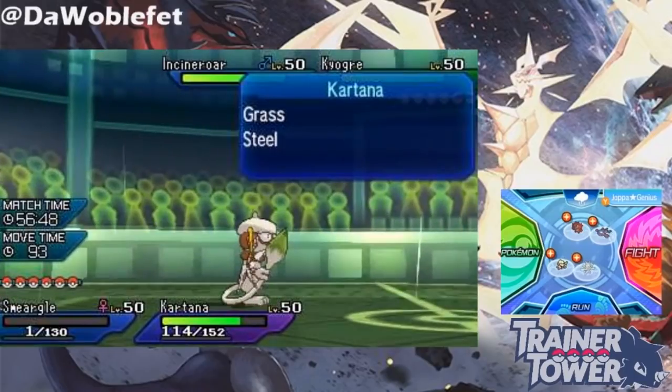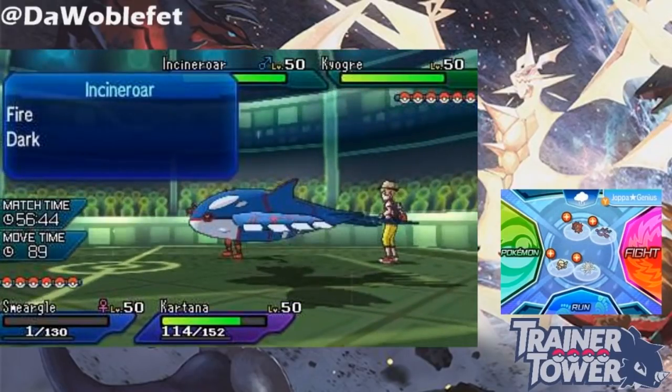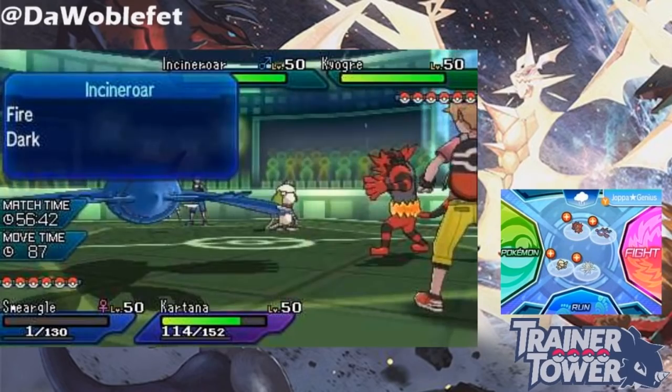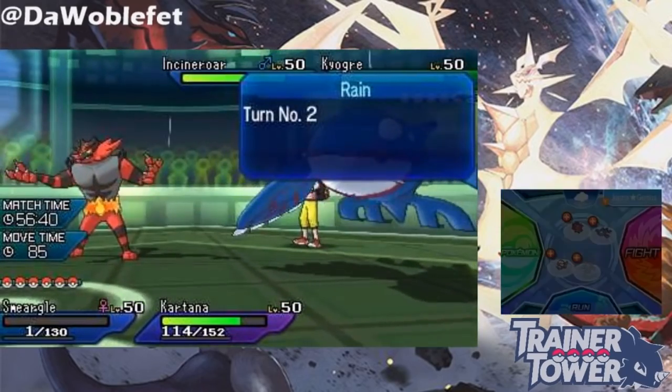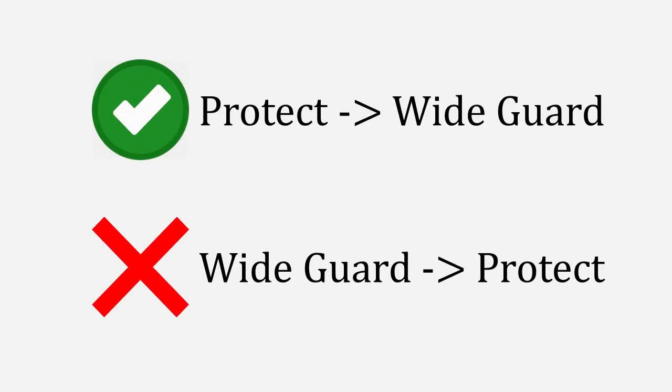In a similar way, if you used two Wide Guards in a row then attempted to use Spiky Shield, the Spiky Shield would have counted as a triple Protect. Just to be clear, it's totally fine to go from using Protect to Wide Guard — Wide Guard and Quick Guard will never fail because you used Protect beforehand. However, if you use Wide Guard and then attempt to Protect, that's when Protect can be counted as a double Protect.